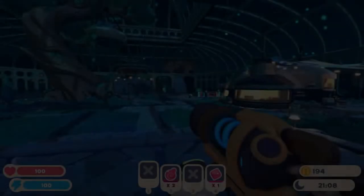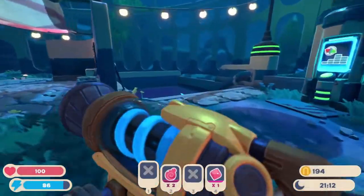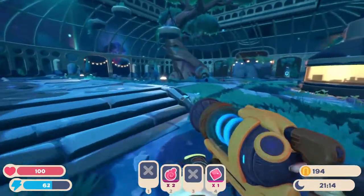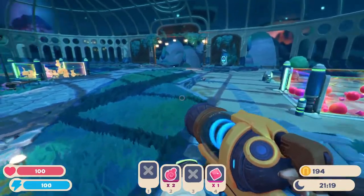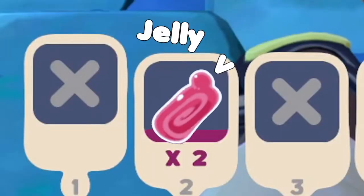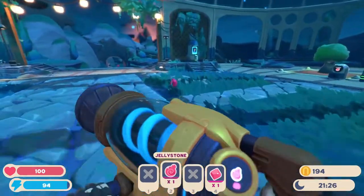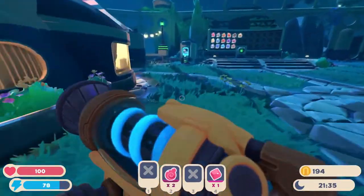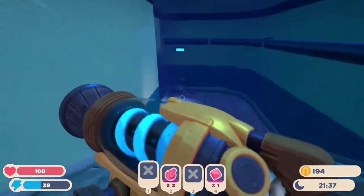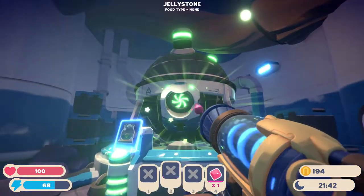Good morning, I'm Cork and this is Slime Rancher back for episode two. I'm excited to get going - where did we leave off? I just got into a resource harvester and got those jelly thingies. What even are these? It's not a food type. If these are the same as in the first game, I probably should deposit them into the research science thing.